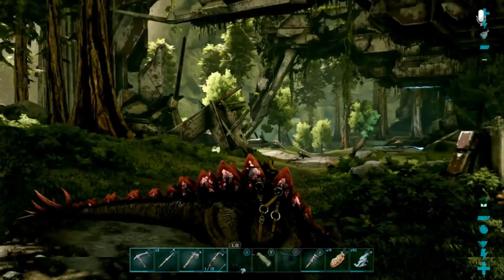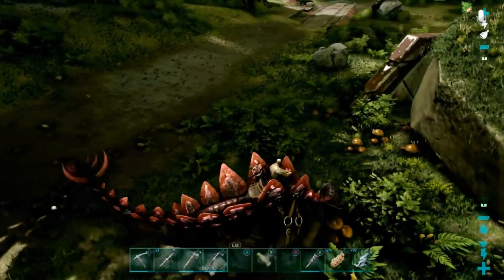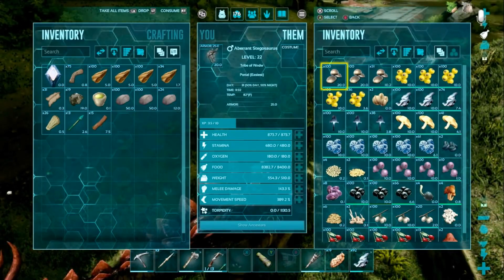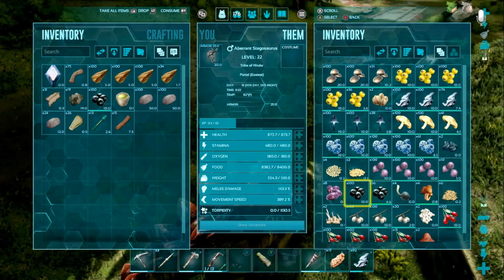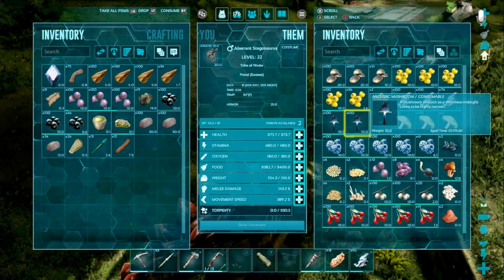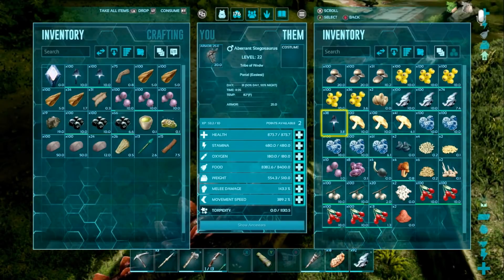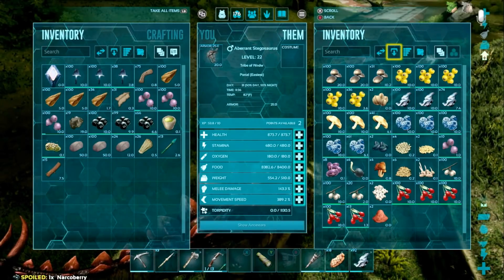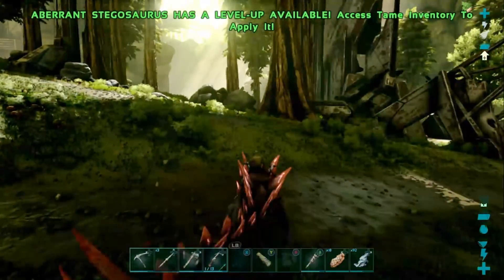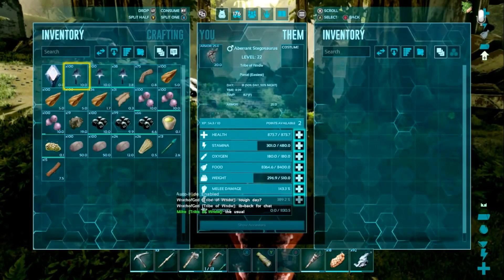I'm going to have you not follow me. We've got to craft up your saddle, which we do have all the things for. We are ready to ride a Stegosaurus. Accidental find - not going to complain about it. Get you on there. Look how cool they look - everything in Aberration, even the normal Stego, just looks cool. It's got the shiny plates. Oh, they get mushrooms too? Oh, this is just OP, peeps. That is what I'm talking about. Oops, over-burdened.